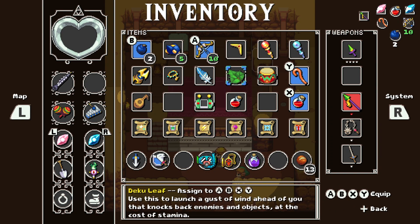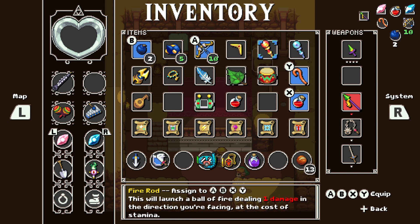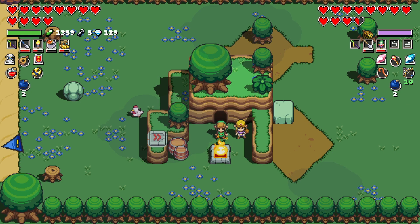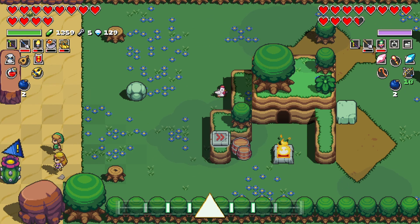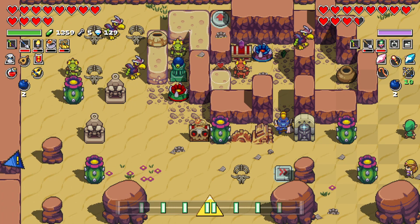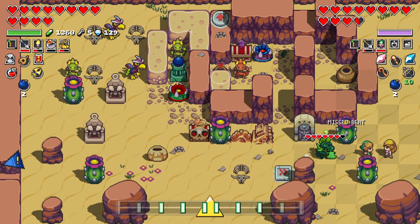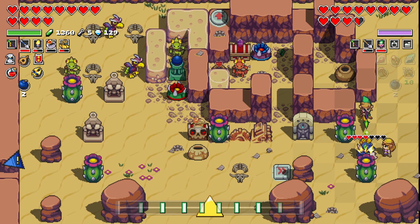This looks like it might be the Gerudo area — it's desert, I'm not a fan of this guy. Let me use my Fire Rod! You can use it against these guys up there. I'm just going to clear out all this stuff. The music — yeah, I'll take care of it so you can kill the other guys.